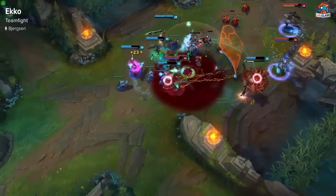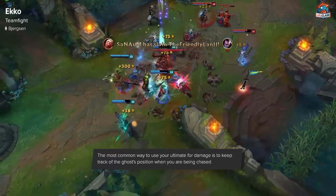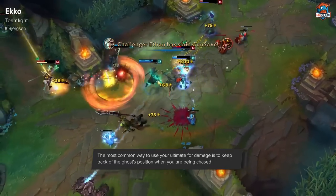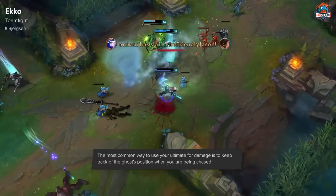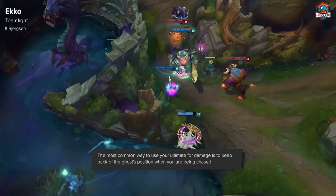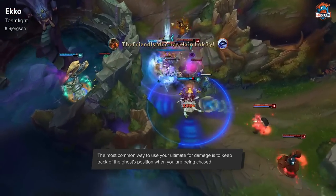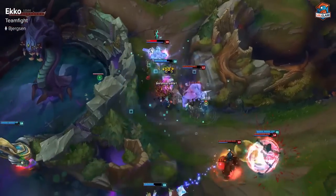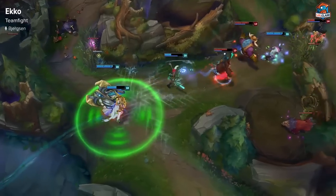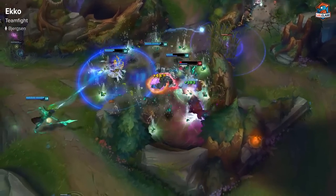The main way to really get your ult off in fights — the worst scenario is if you have to ult out just to save your own life. It can still be useful if you get a burst on the carry, but generally you want to try to get it for damage. Either use it when people are chasing you as they run the path you were running, or — the most common — jump into the fight, use your stun, pop Zhonya's, and then after you come out of stasis your clone will catch up to you and be on top of you so you can get the ult on a couple of people. There are a lot of different ways you can use your ult and you can get really creative with it.